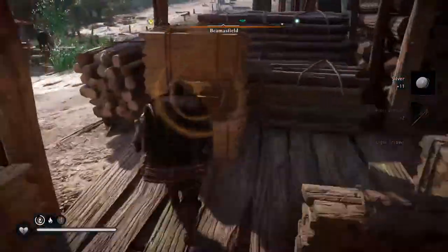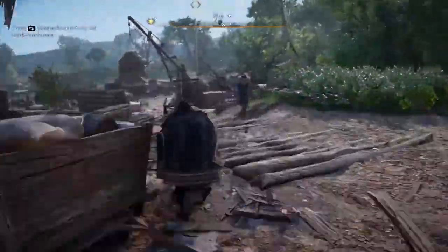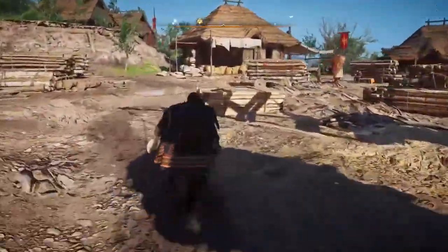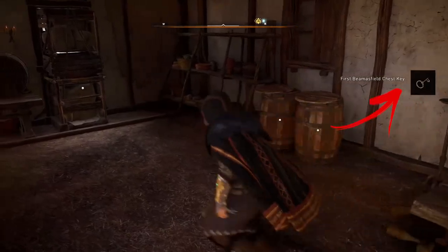Go inside and pick up from the wooden planks the second Beams Field chest key. Go to the center of the settlement and, as an indicator, use the wooden fill. You should find this house with the bags in the corner. Go inside through the window and pick up from the table the first Beams Field chest key.